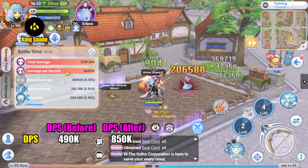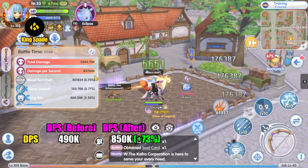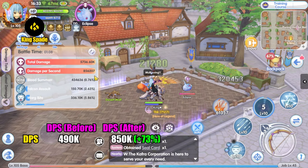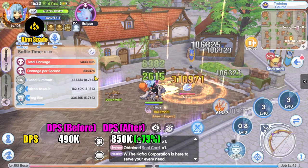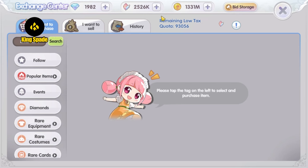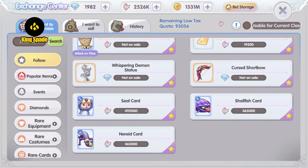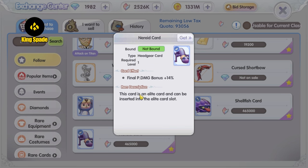That is one minute — the DPS is about 850,000. That is a total of about 73% DPS increase. Wow, that is actually a lot! I still have more than 2 million crystals to use and I still have one more card in mind.